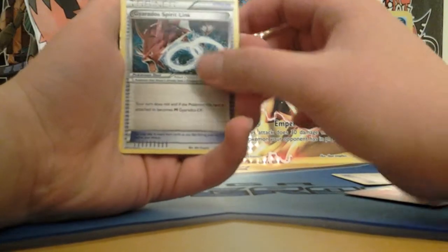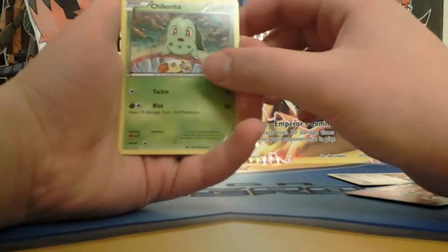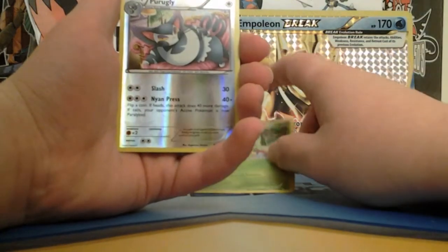We got Gyarados Spirit Link, Chikorita, and the final card is a Purloin.